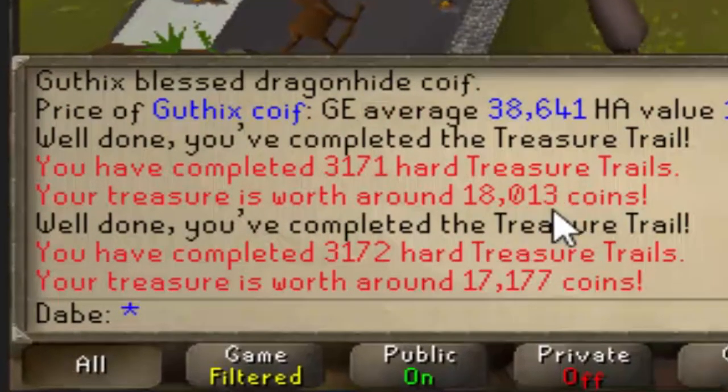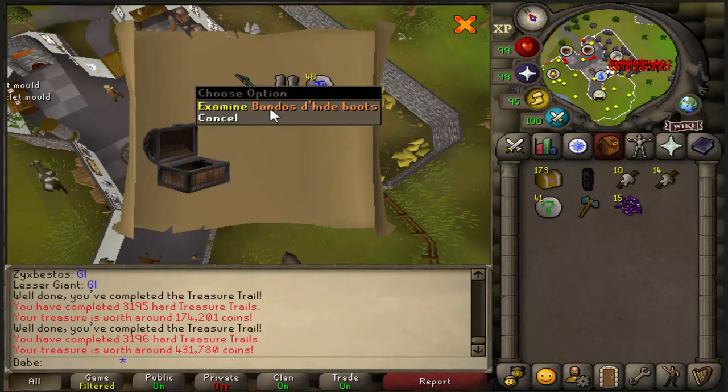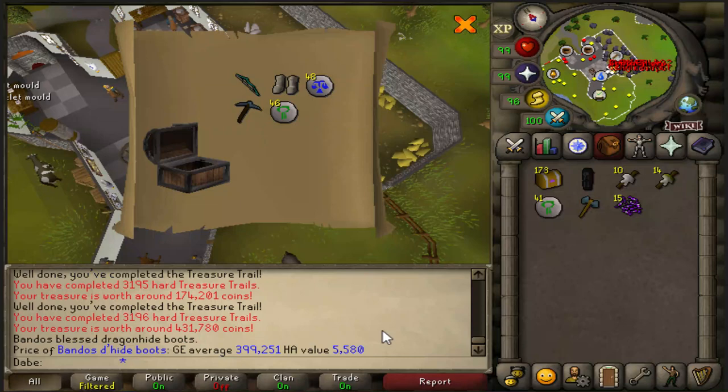When you think the bad clue can't get worse, it goes from 18k to 17k. Another pair of Dhide Boots — these are so depressing to see now. I guess a lot more people have been doing hard clues recently, but seeing Dhide Boots at 400k just blows my mind. Not too long ago, these were well over a mil.